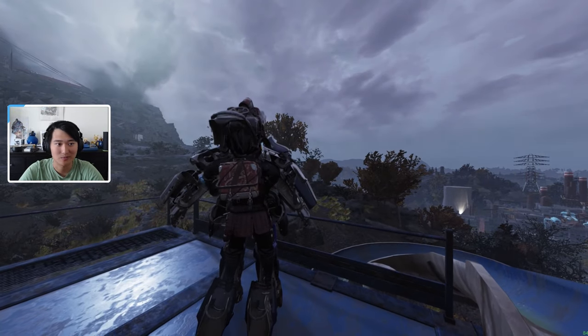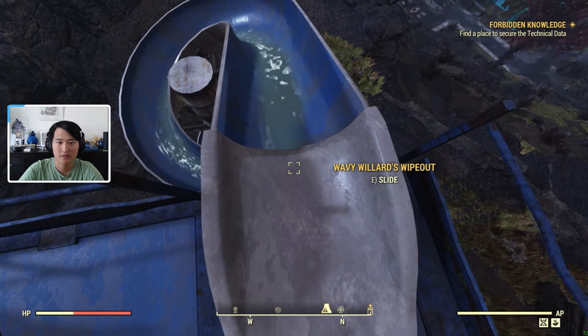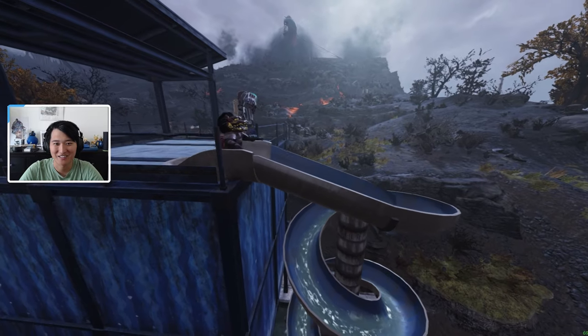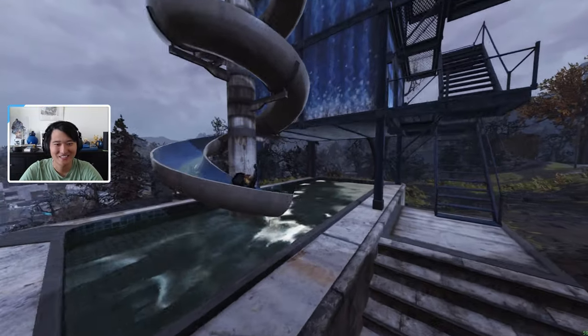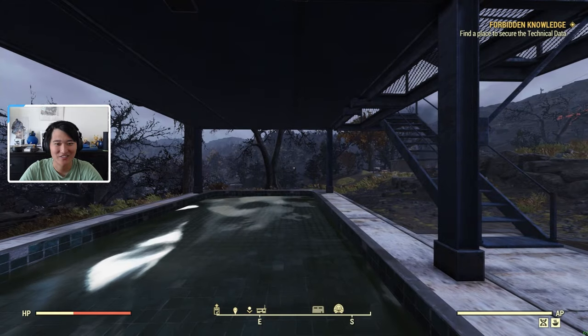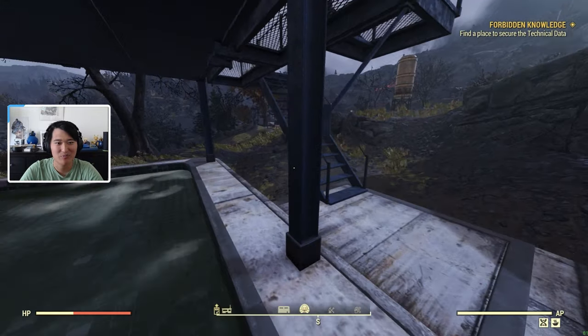I can't slide down it since I'm in power armor, but let's go ahead and get out of the power armor. And up here, I don't think there's anything yet — just a roof. I'll go ahead and slide. The character crouches a little bit, and you cinematically go down the slide. And just like that, you arrive at the bottom. Then you can just reset. And that's pretty much what the prefab looks like in-game.